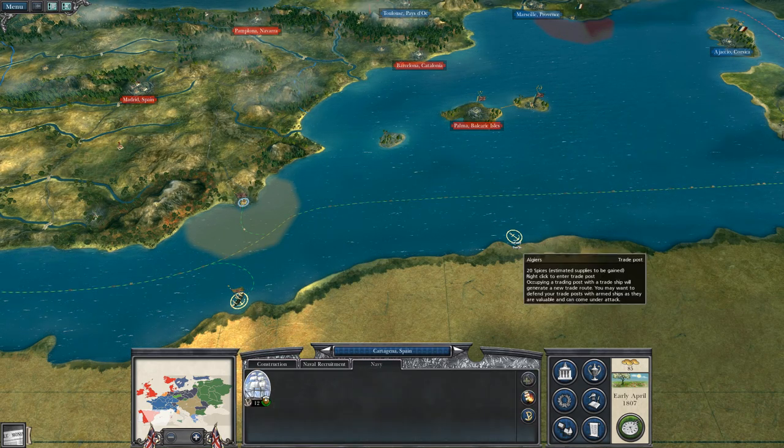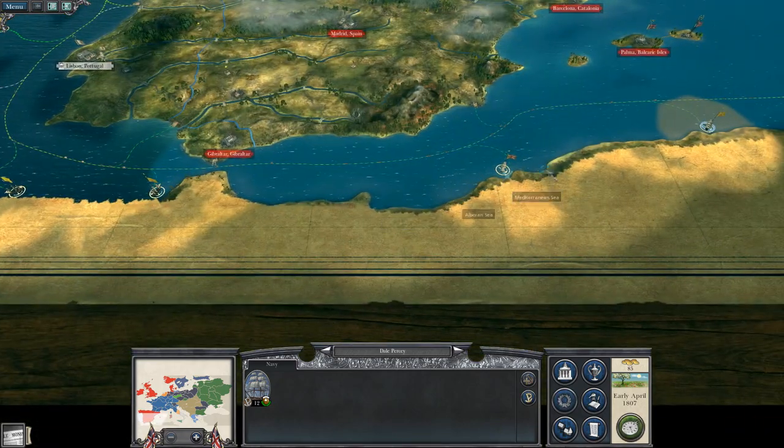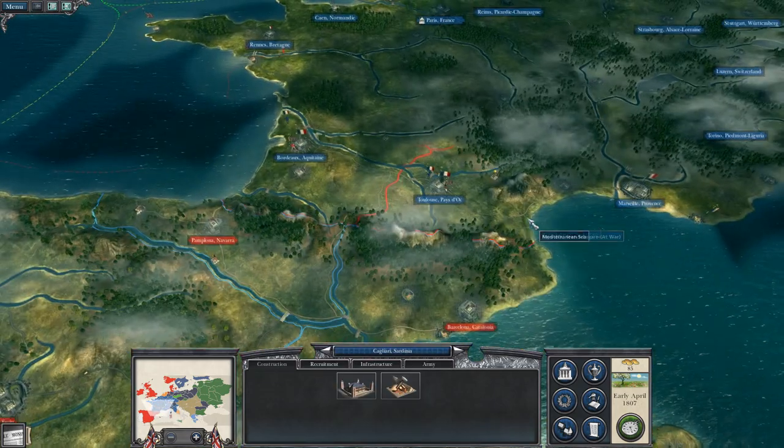What have we got here? A merchantman — good. Let's gobble up this Algiers trade space. Britain's trade empire is expanding significantly.